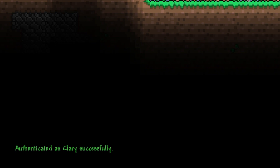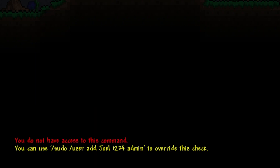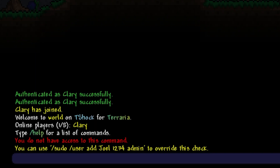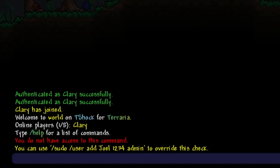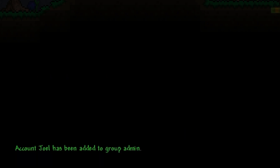Now that you're an owner, you can add people as admin. To add users as admin, you just have to type /user add and then the username of the player you want as admin, their desired password and then type in admin and hit enter. This will create an account for that player so make sure they know their password and details as well. It may say that you don't have access to the command but don't worry — if this happens you just have to type the command again but making sure that at the start it says /sudo. If successful, it'll say the account has been added to the admin group.